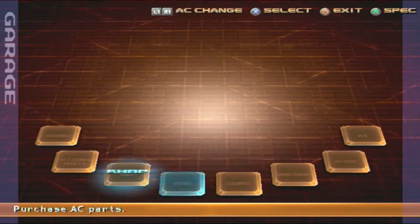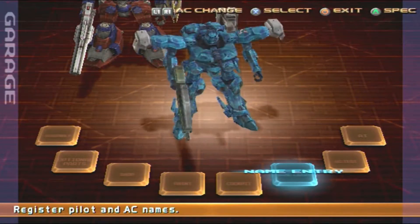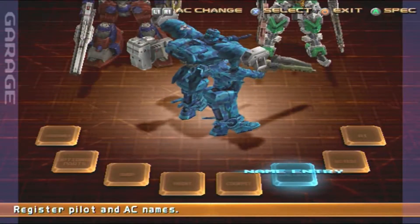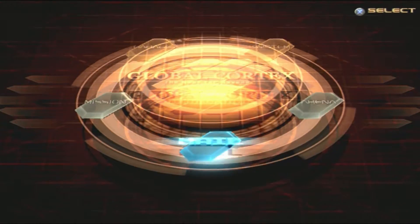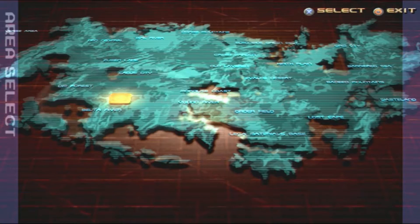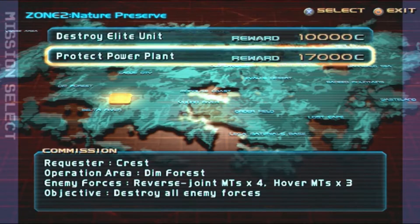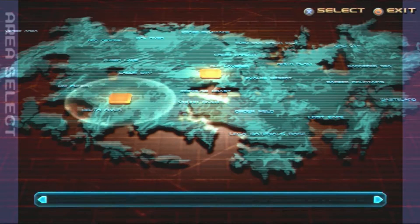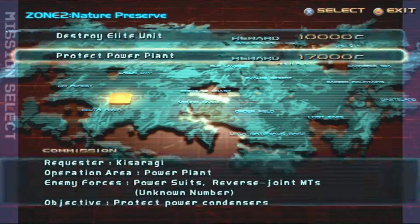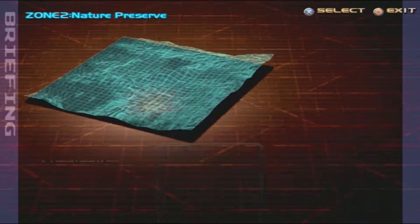For now I want to go to the missions and I'll use Classic TBM for that. I also never showed the name of that AC — his name is Jet Stream, because he looks like water. We have some choices here: destroy elite unit, perfect power plants, and distract security team. I'll go for the more paying one.